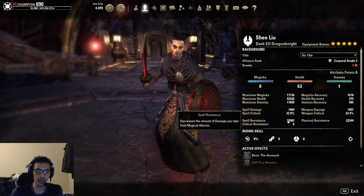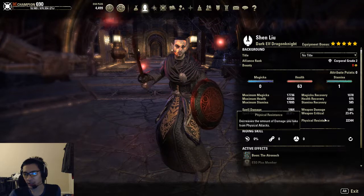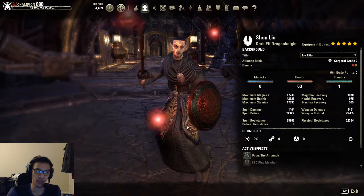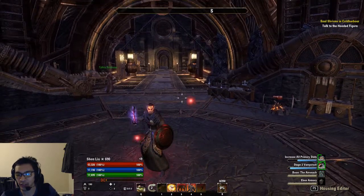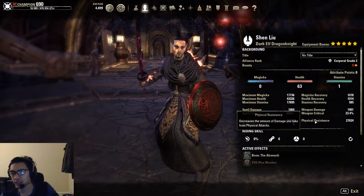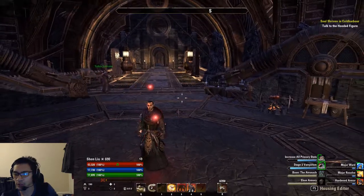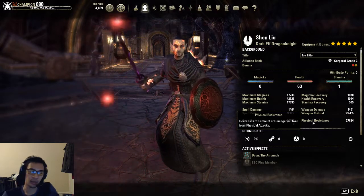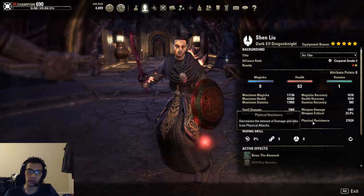Now for our resistances — the resistance cap is 33,500. With Torogs we have pretty high spell and physical resist before any of our buffs, before major ward, major resolve, and minor ward/minor resolve from combat prayer. With hardened armor up, we are over the spell cap and at 27,600 for physical resistances. When Lordwarden procs we get an additional 38,700, bringing us to about 31,500, which is between 48-49% mitigation — pretty close to the 50% cap.